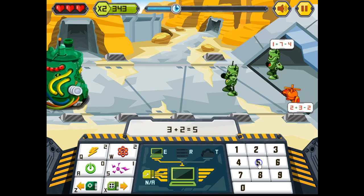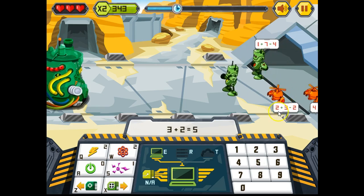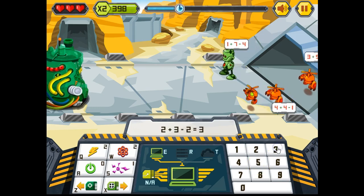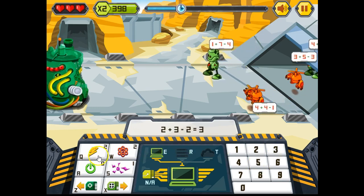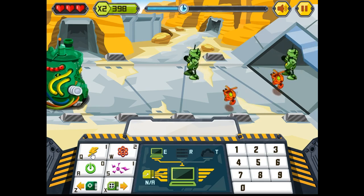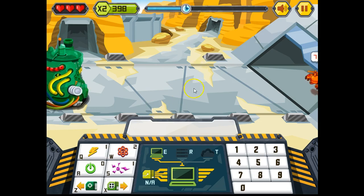Along the way the questions get harder. There are other tools we can use, for example the zapper, which solves all the questions at the same time. Use this when there are a lot of robots on screen or if you're running behind schedule.